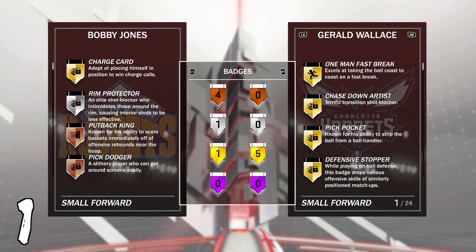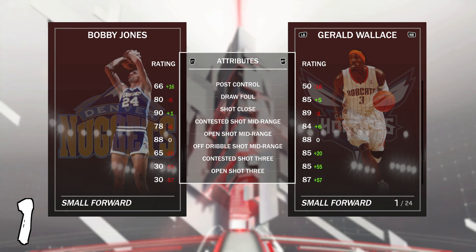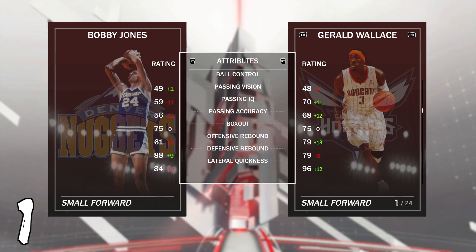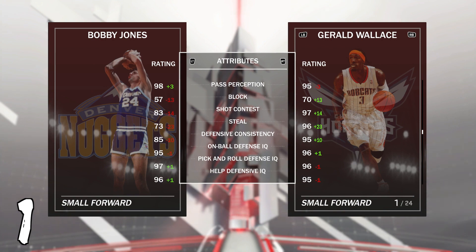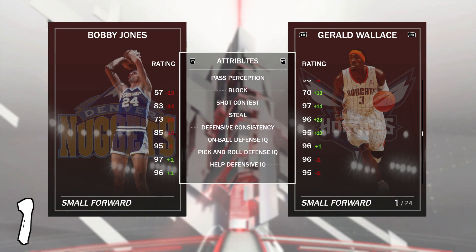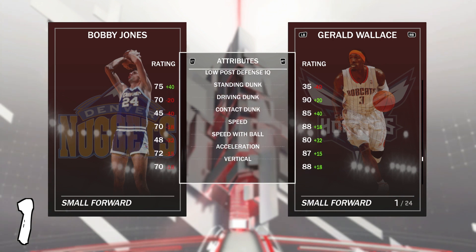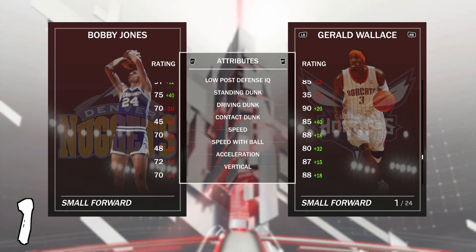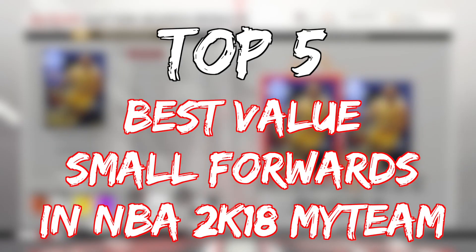Bobby Jones is a great defensive card, but doesn't come with any gold badges. He's got post hook of 80 and post fadeaway of 69 — not the best. Open shot mid of 88, open shot three of 30 — terrible. Ball control and rebounding okay. Defensive stats are quite good — lateral quickness 84, on-ball defense great, low post defense great — but what's the use if he's got poor lateral quickness, a poor steal and block, and not the best shot contest at 83. Driving 70, speed 70, speed with ball 48, driving tendency 80, bad vertical. This card is one of the worst offensive small forwards in the game, and he's 7k MT.